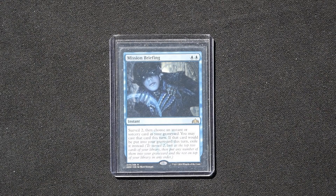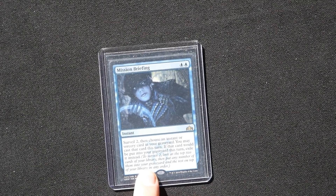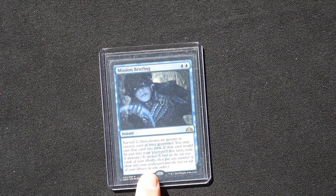For moving cards from deck and hand into the graveyard, Mission Briefing is excellent — a two-blue-mana instant with Surveil 2. Look at the top two cards of your library, put any into your graveyard and the rest back on top in any order. This helps filter out unwanted draws, increases graveyard size, and digs toward combo pieces. Then you choose an instant or sorcery in your graveyard and can cast it this turn, allowing you to recast cantrip control cards for extra value.